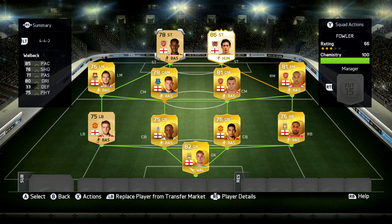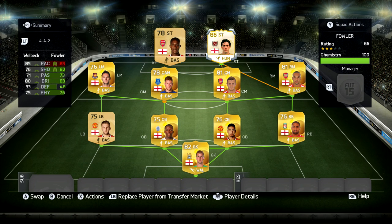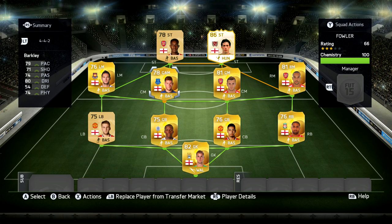Lastly, in the striker position we have Danny Welbeck — 78 rated, 85 pace, 80 dribbling, 76 shooting, 71 passing and 75 physical stats. Non-rare player, cost me 1,400 coins. He got 13 goals and 13 assists in around 15-16 games played. He's got high-high work rates which can be a bit annoying as he puts in a heavy shift and comes back quite a lot, but he's 6'1 tall with 3-star skills. Did Robbie Fowler stand out with Welbeck? Not really — he scored a few more goals but he's only 86 rated and 350,000 coins. Overall this team's pretty awesome, and it was nice to use a full English team — first time I've done that in this game.